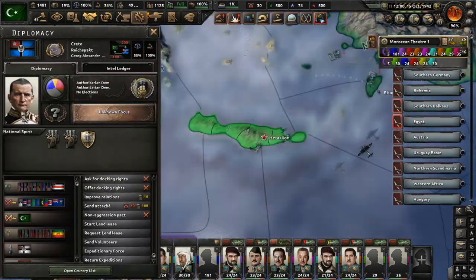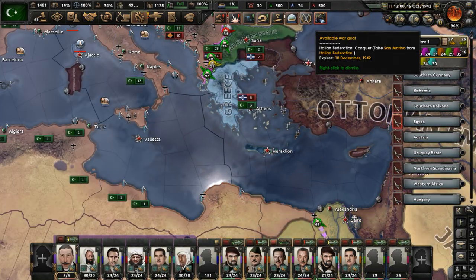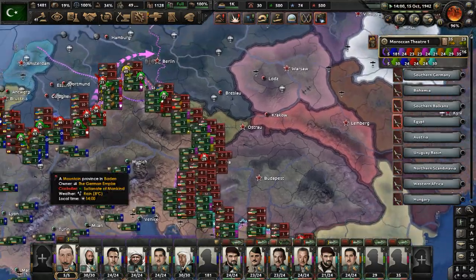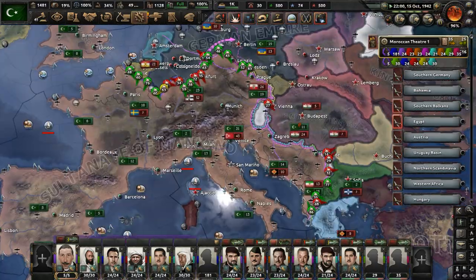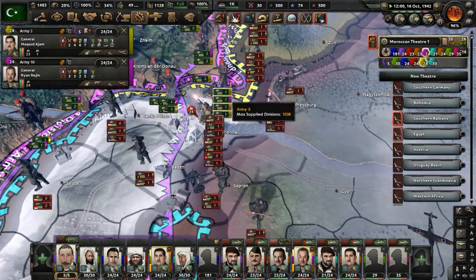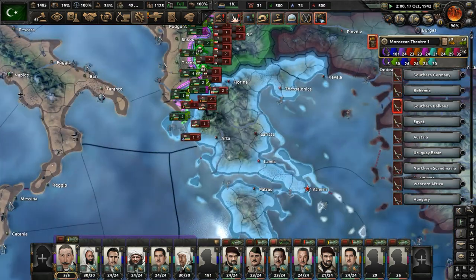Can we attack yet? That's Crete — we'll forget that. We just got to wait for the war goal. Let's unpause and continue our drive into Germany and into Austria. How is Vienna still alive? Oh, they have tons of troops there — that may explain it. The Sarajevo Accords are really trying to hold on to that.